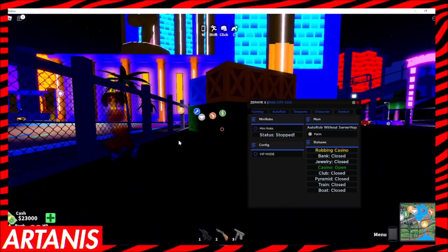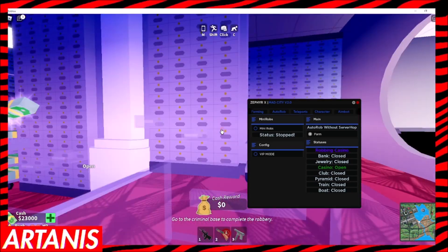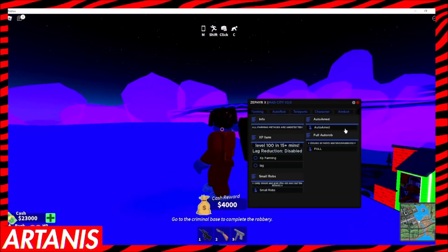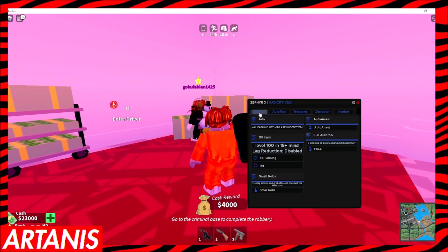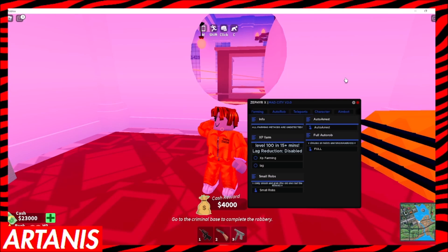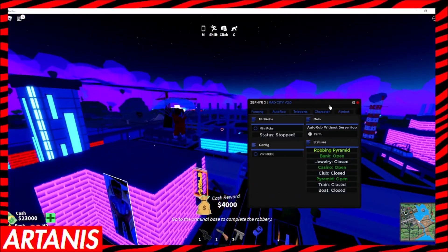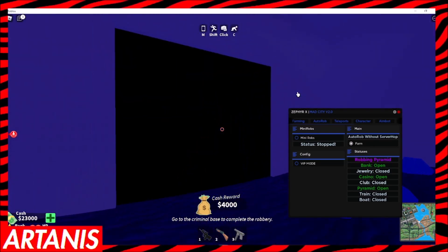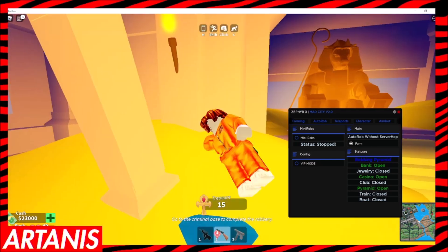It says robbing casino. As you can see, we are going into the casino. Yep, and we're robbing. Collects really fast - that's a really good script. You can also go to farming, which is a faster one. Full arrest, all this stuff, XP farming. If you want a full autorob, you go to farming and it's right here - you click full and it server swaps and just keeps doing it. So you don't have to do anything, you just let it go. Now they're going all the way over here and it's going to start robbing a pyramid for me. Right in there, boom, collecting all of the treasure. It's just really fast.